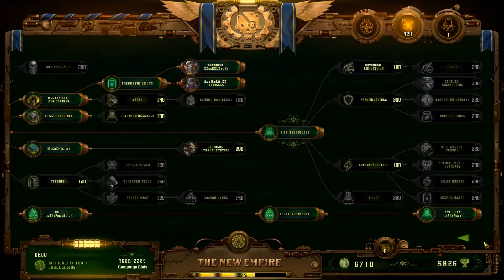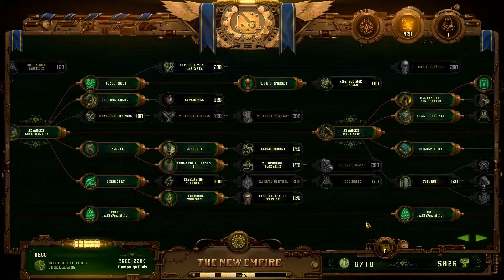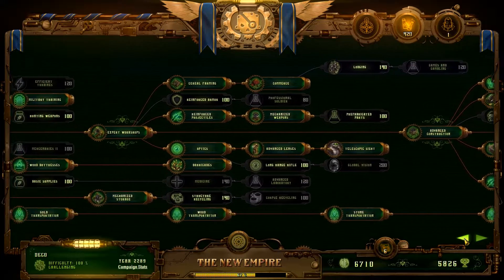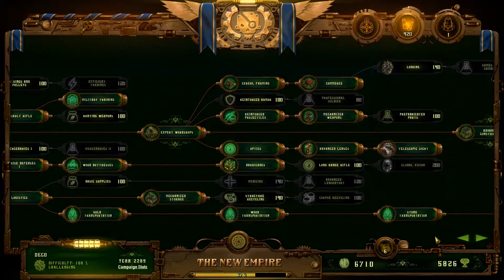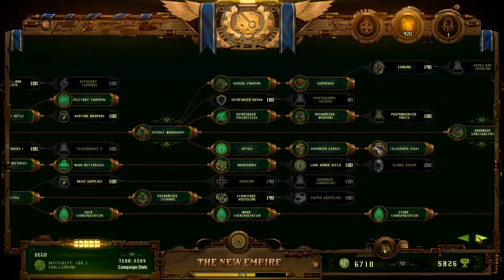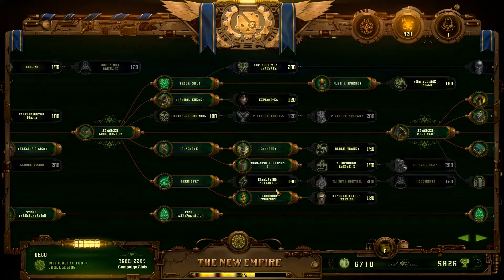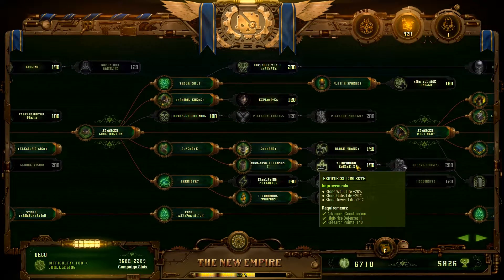Every mission I've been trying to get something new and different to play with. The problem is I'm getting all these buildings and extra tools, and I'm not really getting a chance to learn how to use them effectively. And I don't think I'm doing a lot of things correctly. Like last time, I think it took me way too long to tech up. I mean, granted I had an enormous area to defend, but even so, I feel like I really could have done a lot better. So what I'm looking at doing is I want to pick up reinforced concrete to make our stone walls better, because that was clearly an issue.